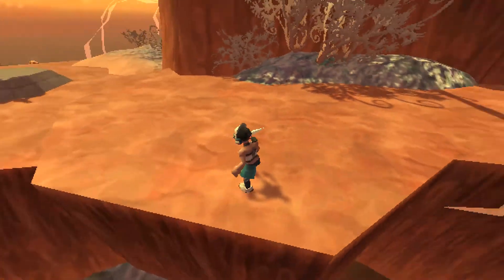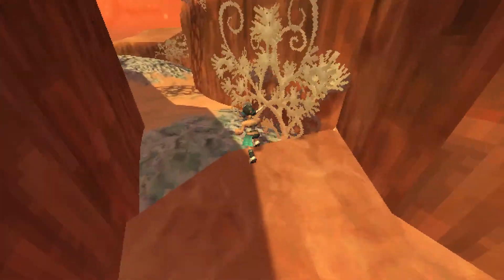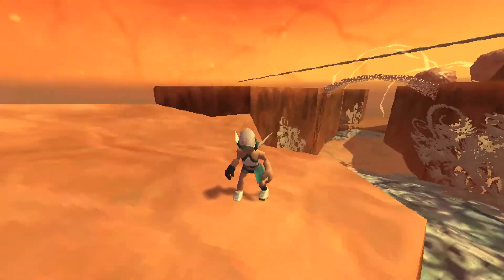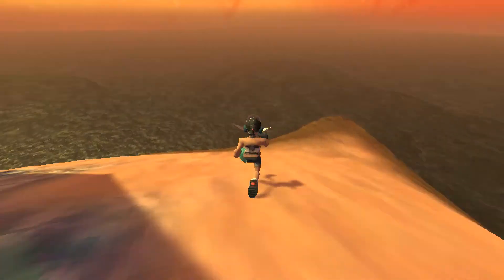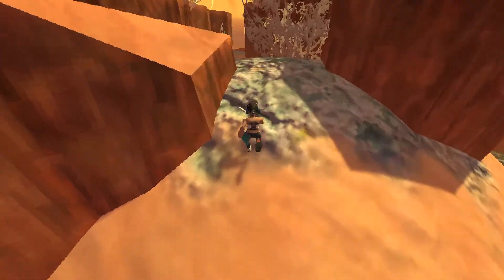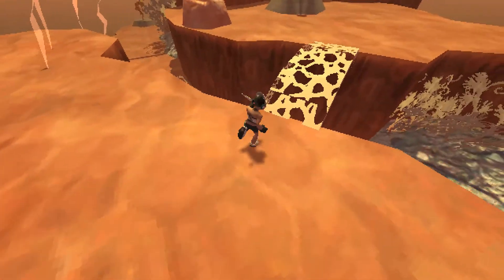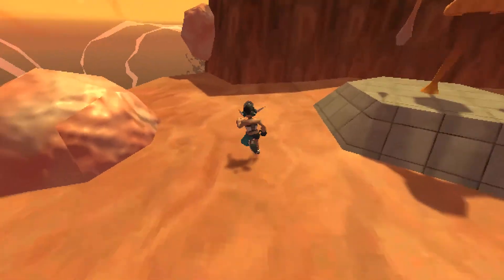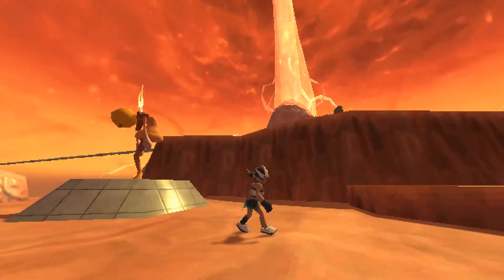I also wonder if there are any hidden secrets in here — or around here, I should say. Not seeing any for now. Also, this FOV is a little bit disorienting, but I guess it's part of the intended experience. It's not too bad either. Next guy — wasn't there supposed to be some kind of tree on the top of the hill? Because that's not a tree.